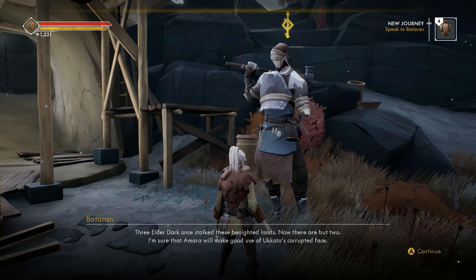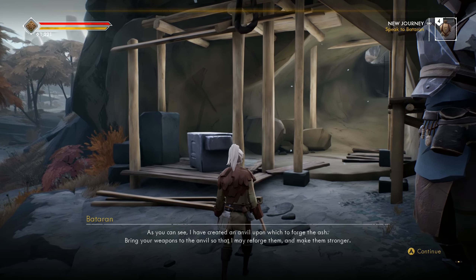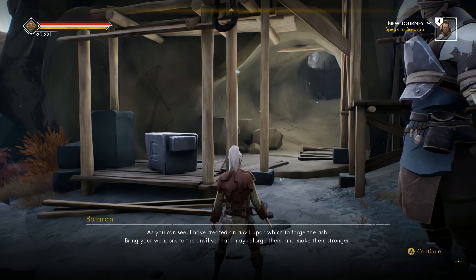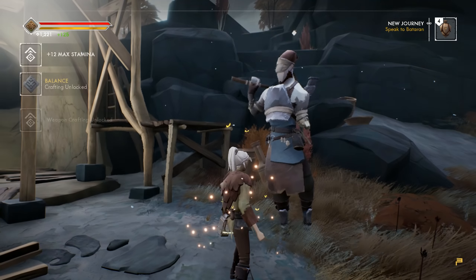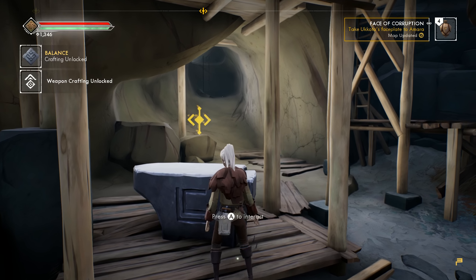'I'm sure that Amara will make good use of Akoto's corrupted face.' 'As you can see, I have created an anvil upon which to forge the ash. Bring your weapons to the anvil so that I may reforge them and make them stronger.' All right, nice — let's see what we got.